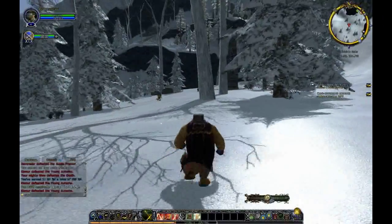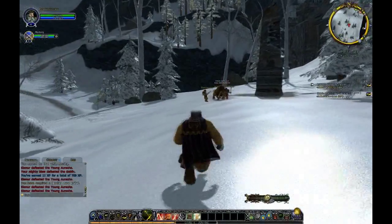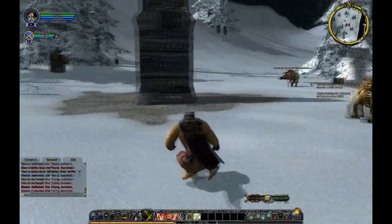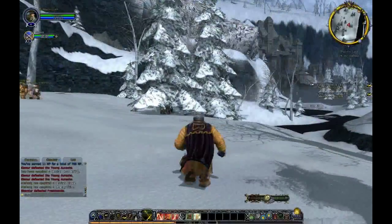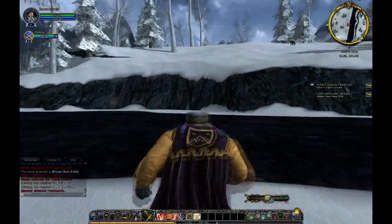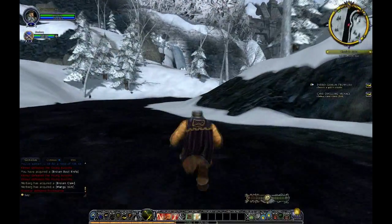There's a cave claw over here, but not exactly in the Sinatiba. Good enough. Did you get that, or are you too far away? Cave claw? No, I didn't get that. I'm trying to look for a goblin prowler. They'll be around here somewhere. The quest is deceiving.